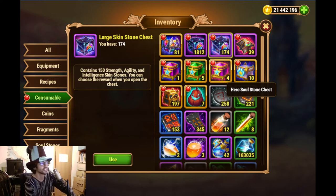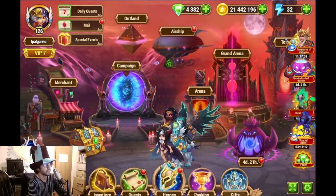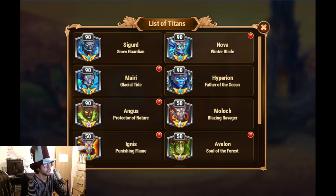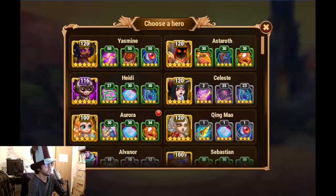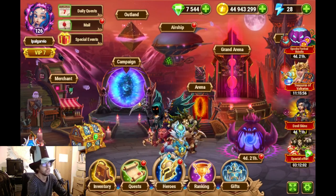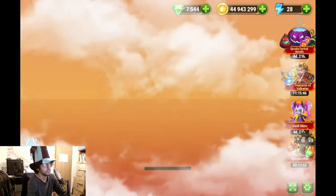Lastly, we have skin stones I plan to use soon to evolve my hero. There's a lot of stuff coming up for both my web and Facebook accounts. I'll give you a look at what I have currently. I'll be doing the water Titans, their skins, their artifacts, and developing their levels as well.